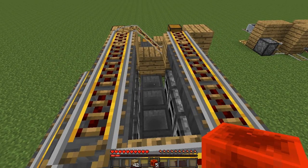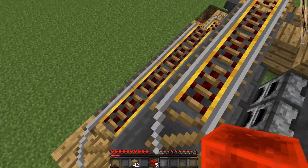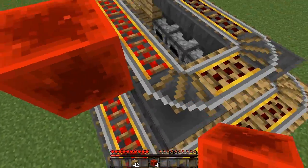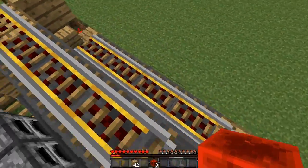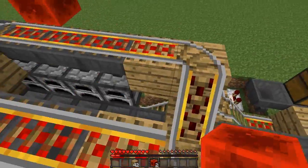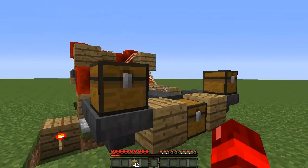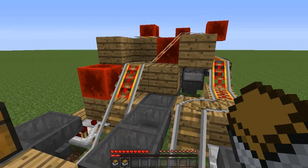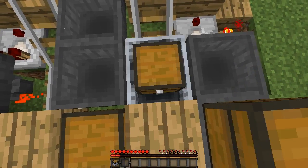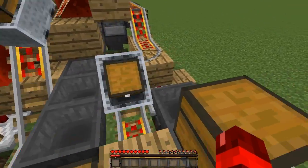These tracks won't work because they're not powered, so we simply need to power them now. Place a redstone block on top of the outside powered rail, one in the middle, and the same on the other side. One in between these two blocks and one on top of this block — that should power all the rails. Now place down your minecart chests on the powered rails we placed at the start and they should start looping around.